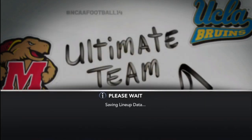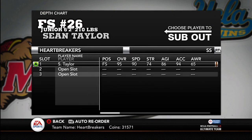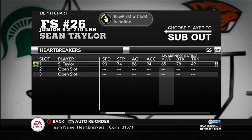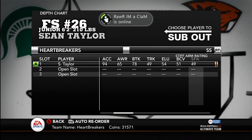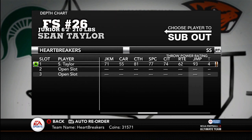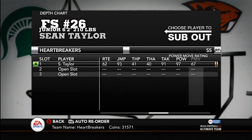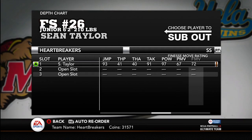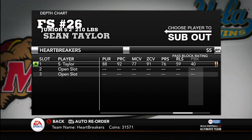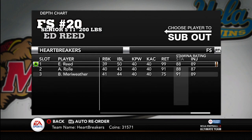Sean Taylor is pretty much a boss. Let me show you his depth chart stats at strong safety. He's got 94 acceleration, which is great — he'll catch up to most wide receivers even though he doesn't have the fastest speed. He's got 81 catching, 93 jumping, 91 tackle, 97 hit power — that's huge. I've caused two fumbles with him already. 92 play recognition, that's great too. He's also got 91 stamina and 93 injury, but those aren't the biggest stats.